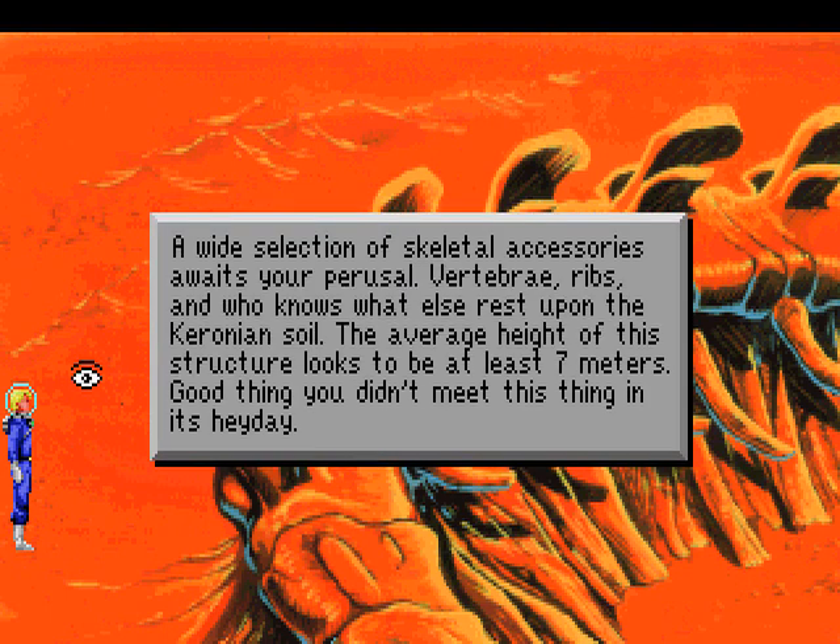A wide selection of skeletal accessories awaits your perusal. Vertebrae, ribs, and who knows what else rest upon the coronian soil. The average height of the structure looks to be at least seven meters. Good thing you didn't meet this thing in its heyday!